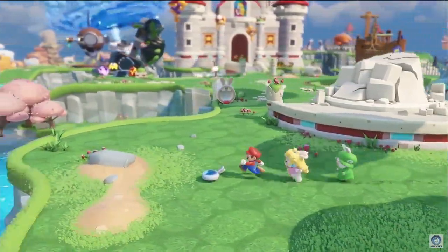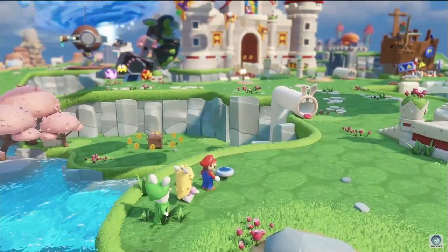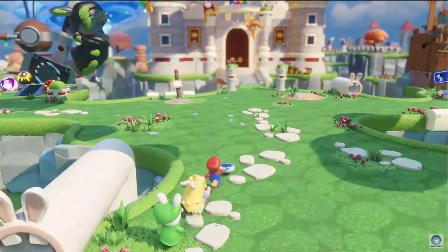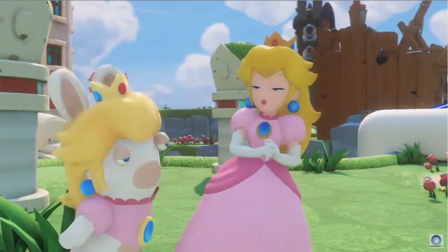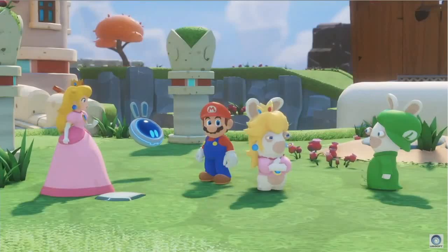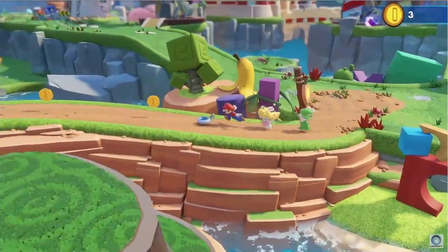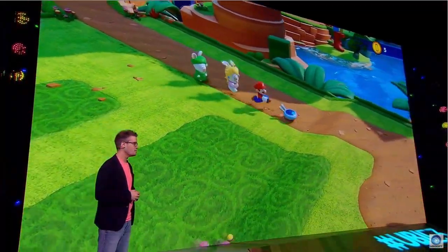The rabbits have been teleported into the Mushroom Kingdom, making the world completely unstable and chaotic. Mario, as a true hero, wants to save the day — this time with some new friends. At first they don't really know each other, but in the end they will form a dream team that will potentially save the Mushroom Kingdom.